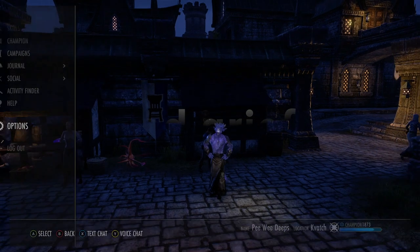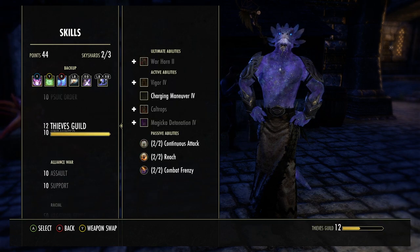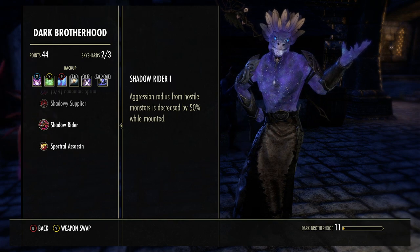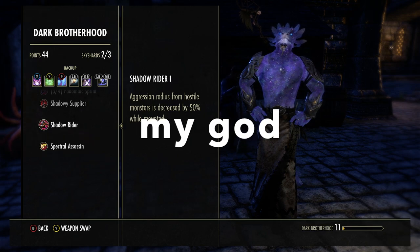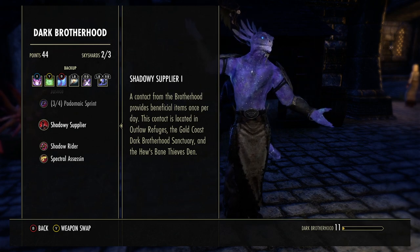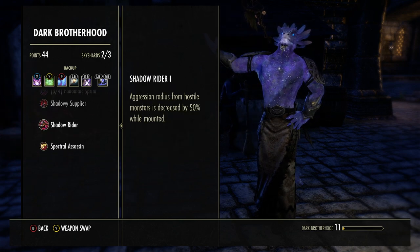If you do the Dark Brotherhood and have the skill line, there's something I think is amazing — probably worth doing the whole skill line just for this passive. It's called Shadow Rider: aggression radius from hostile monsters is decreased by 50% while mounted. Whenever you're out doing surveys and stuff, as long as you're mounted you can ride really close to evil NPCs and they will not bother you. There's also Shadowy Supplier — if you go to any Thieves Guild and look for the hand, you can walk up to that guy and ask for equipment or poisons. Yesterday I got a pair of Scythus breeches and didn't have them, so I bound them. Shadow Rider is awesome.